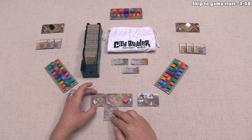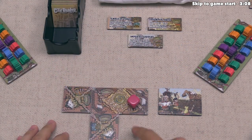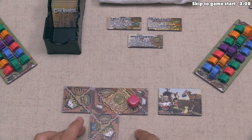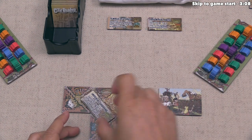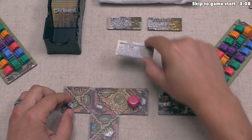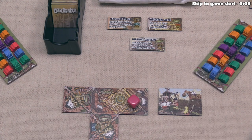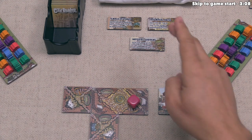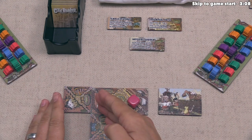Once you have a couple of tiles forming a completed district — an area with roads going all the way around it — you can take one of these monuments and place it on that exact spot, as long as the shape exactly matches and the colored landmarks within that district match the required landmarks on the monument. These monuments give victory points at the end of the game depending on a variety of conditions printed on them.